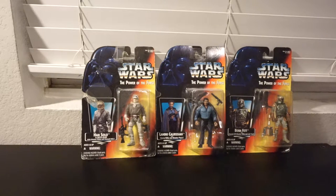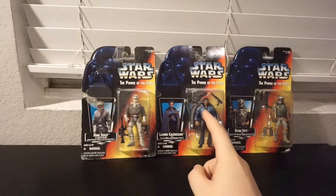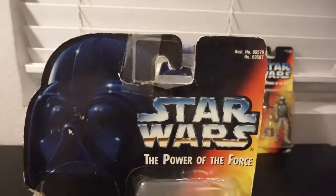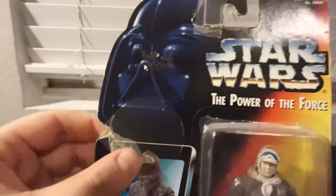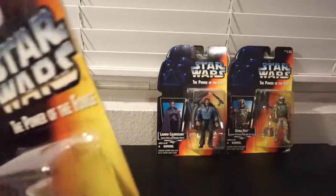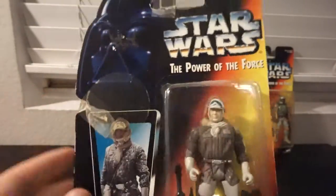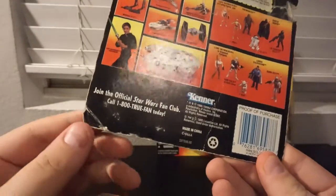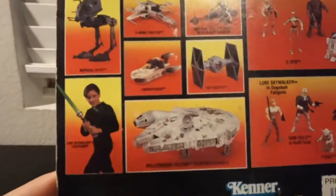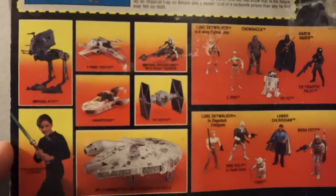For the next wave we've got three figures. This is probably my worst condition carded figure. The tab was torn off, it had some sort of redemption sticker, and the bubble's a little crushed. This is one of the few figures I definitely need an upgrade — the corners are all tattered, you can see the creases in the card. It's got one of the roleplay lightsabers on the back. They added the speeder bike and the AT-ST, which I want both of those too.